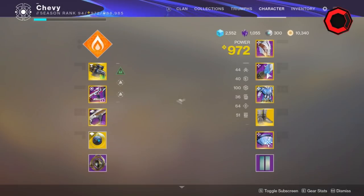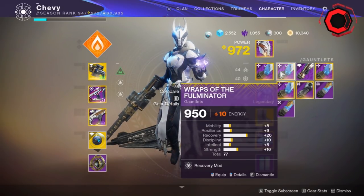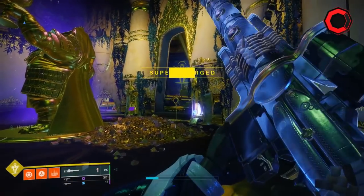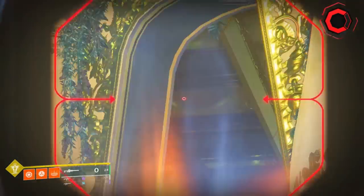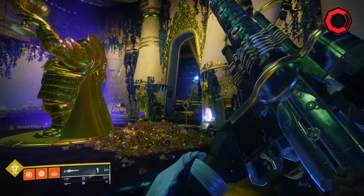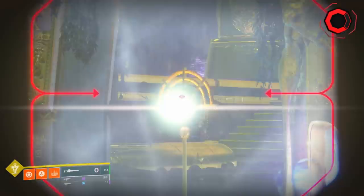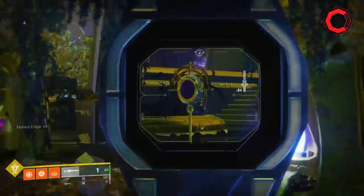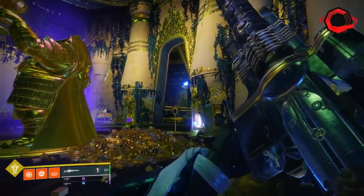To show you the difference: enhanced sniper rifle loader versus no rifle loader — it is a pretty massive difference. It is noticeably slower without it. At the very least you want a rifle loader, or if you have it, enhanced rifle loader. The enhanced rifle loader gives you a 1.5x reload speed increase whereas the normal rifle loader is only a 1x increase — so it essentially doubles it.